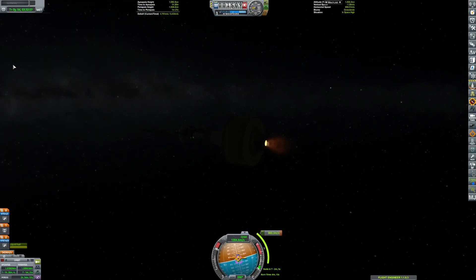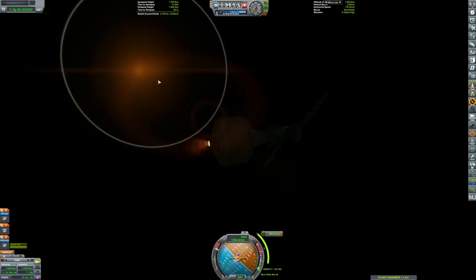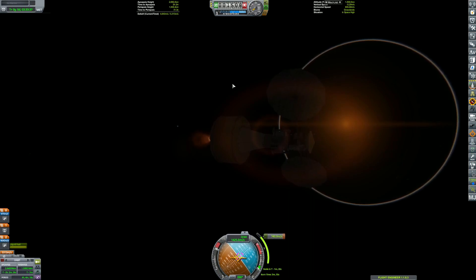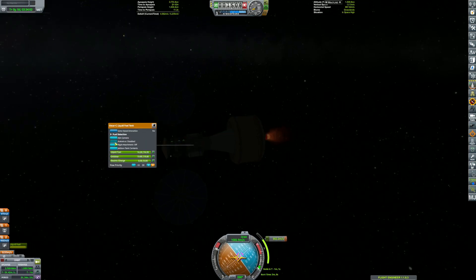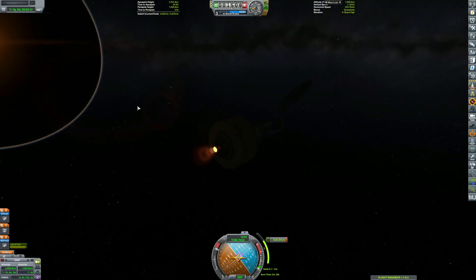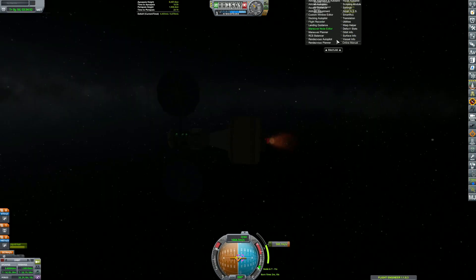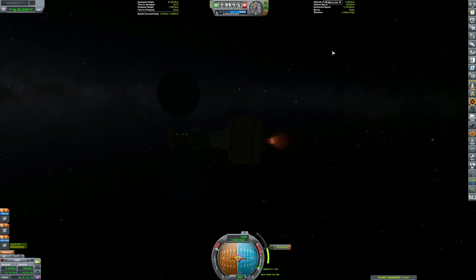I did notice we were having some strange stability issues with this rocket and I wanted to see what I could do about that. Then I realized I didn't turn auto strut on. It's crazy that auto strut isn't turned on by default in this game - it's one of the most useful tools. If you want to build anything, really, you have to use auto strut, or the kraken just takes over and destroys everything. It's pretty annoying.